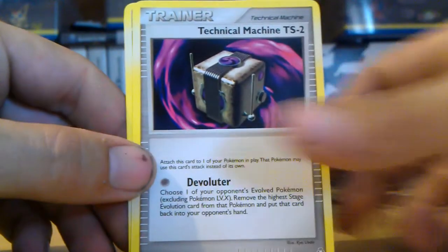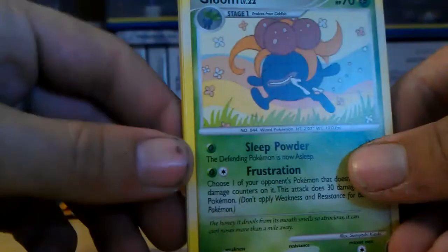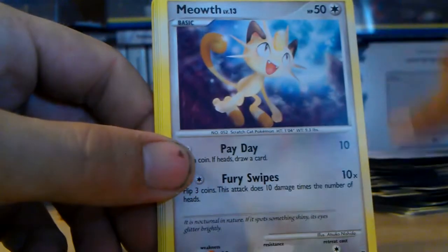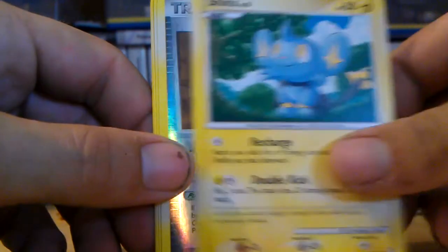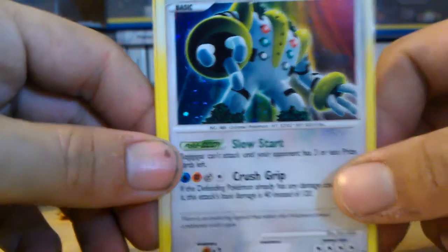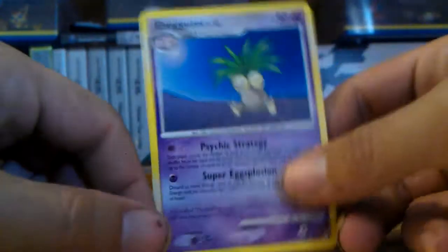Piloswine, Technical Machine, Drifblim. Gloom, Gloom, Gloom, Exeggcute, Meowth, Shinx, Claw Fossil reverse. Regigigas holo - that's a core card. Camerupt, Snowpoint Temple, and that Exeggutor again.